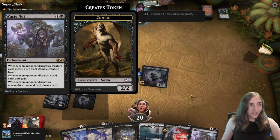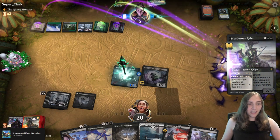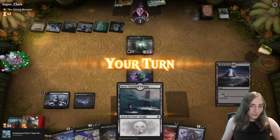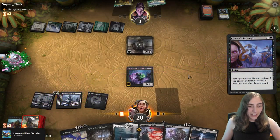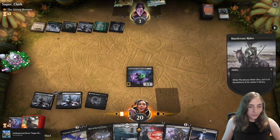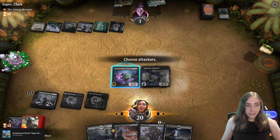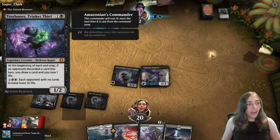I love Waste Knot so much. And down to three — they've chosen Murder as their out. But soon they will see the error of their ways. Be gone, Murderous Rider! I don't actually have lethal right here, but I've still got some good stuff. Go get em, Tiny Bones! As long as I have a card in hand I can activate Tiny Bones, but it doesn't do anything.